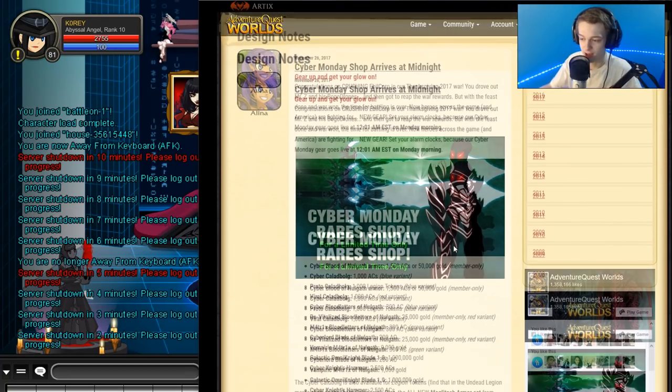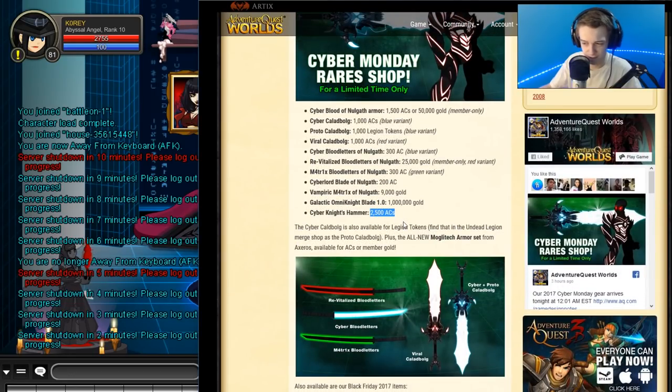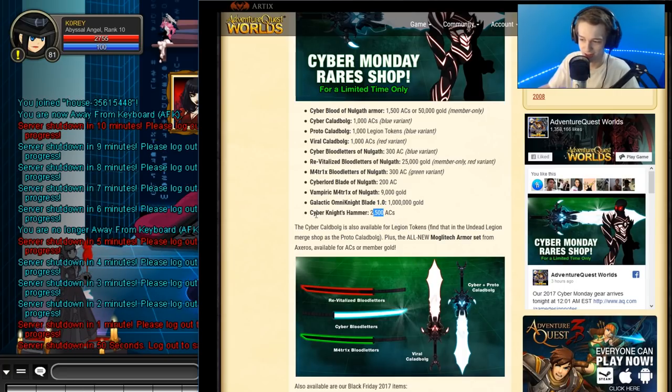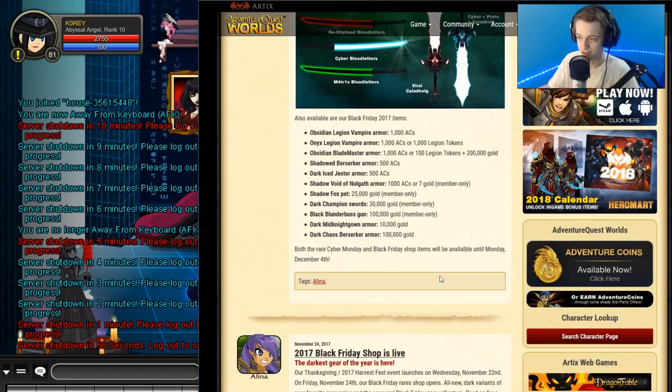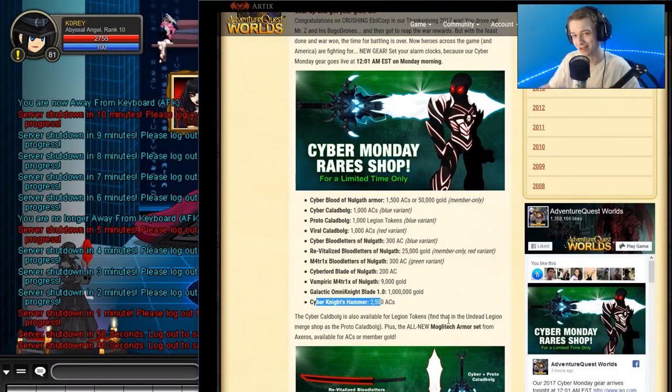There's a sign out post. Sadly, no house is here. And a 2500 AC Cyber Knight Hammer, when a Cladbog only costs 1000 ACs - what is a 2500 AC Hammer? I think we've seen it already. Maybe it's Color Custom or something. I'm not sure why it costs so much. That's kind of crazy. And like I said before, no houses is here. 50 seconds till server shut down. I'll see you guys when the servers are restarted.